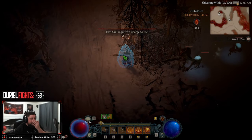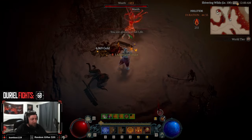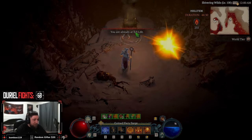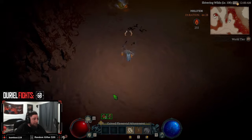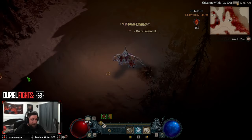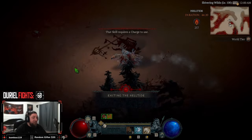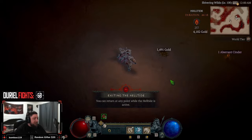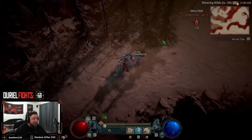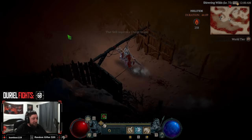What's up guys, welcome back to the channel. Today I'm bringing you a sorceress fireball build which is the absolute best build in the game to farm hell tides. I don't care what anybody says, this build is insane as you guys saw from the footage at the beginning of the video.